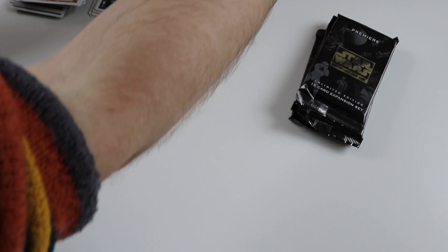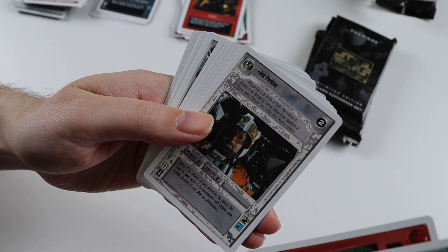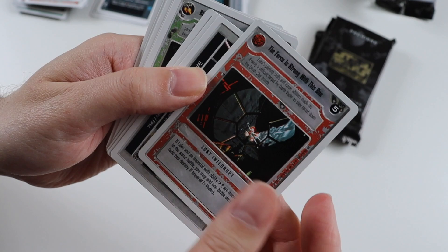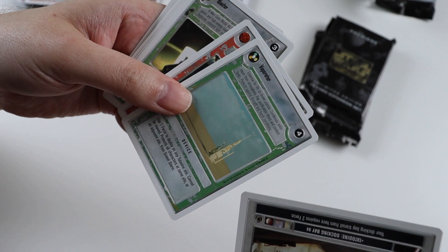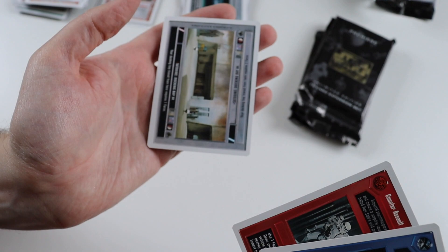Pack six. Uncommons: Death Star War Room, Evacuate, Jek Porkins, Han's Back. The rare card is another one we got in the last openings — 'The Force Is Strong With This One.' Commons: Docking Bay 94 from Tatooine, Evaporator, Hear Me Baby Hold Together, Blaster, R2-X2, R4-M9, Dark Maneuvers, TIE Scout, Counter Assault, and Tatooine Docking Bay 94. So we've got both the Rebel and Imperial versions.